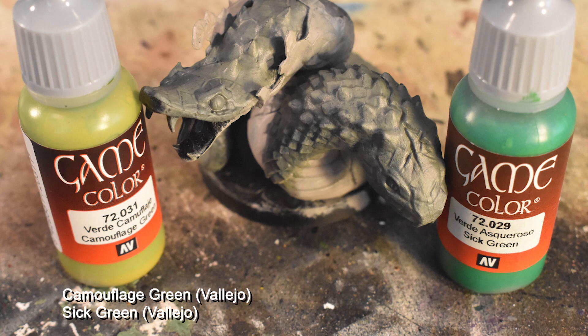We're now going to differentiate the two heads. We're going to do a heavy drybrush of Camouflage Green on the head with no shedding skin, and a normal drybrush of Sick Green on the shedding head. The Camouflage Green drybrush is then going to continue all the way down the body and along the tail. You can lighten up the intensity of the drybrush the further down the body it gets, but we want the head to be almost completely coated in Camouflage Green.